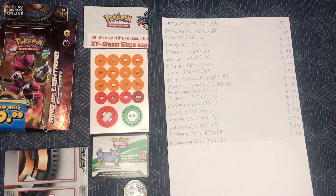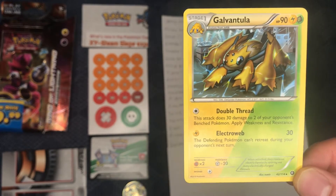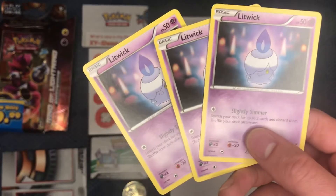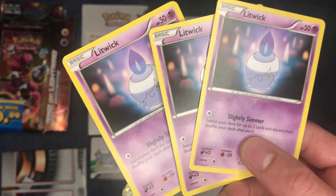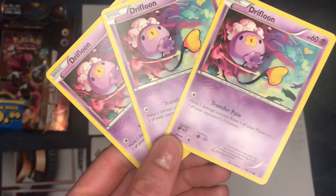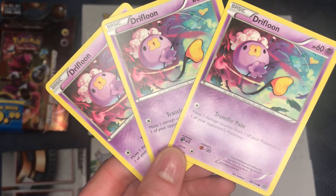Next up, we have a pretty awesome combo card — Lightning and Grass — Galvantula, going for $0.34 total. Now we're getting into the Psychic Pokemon. Litwick going for $0.10 each, $0.30 for these three. Now we got ourselves three Drifloon — each Drifloon going for $0.11, $0.33 total, bringing us to $8.21.